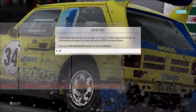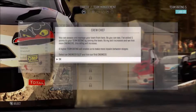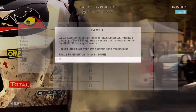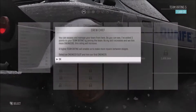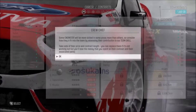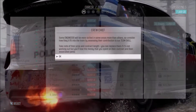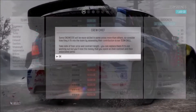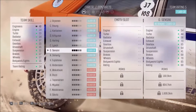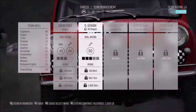The crew chief continues: 'Once we get out on stage, we will need to make repairs on the fly, so we should expand our team using the credits we have left over — go to team management to hire an engineer.' Engineers have different skill levels and contract lengths. We pick one with a team rating of 14. You're hired! Though I notice I don't get to buy another guy after that.